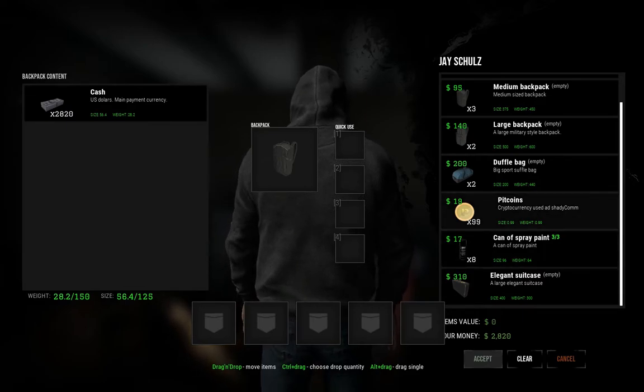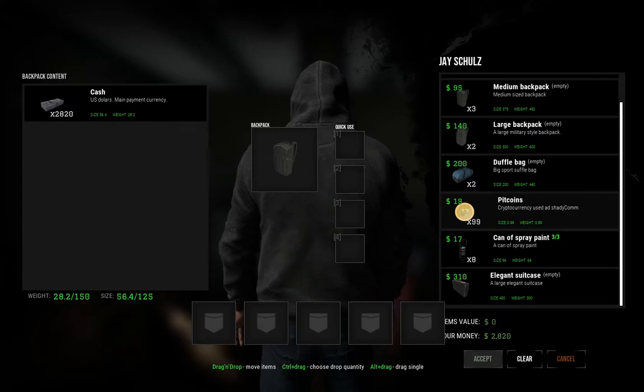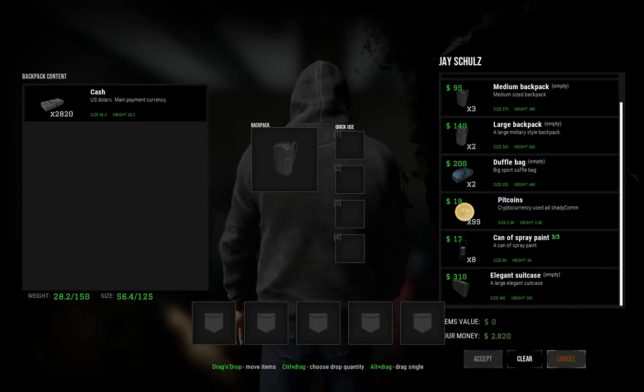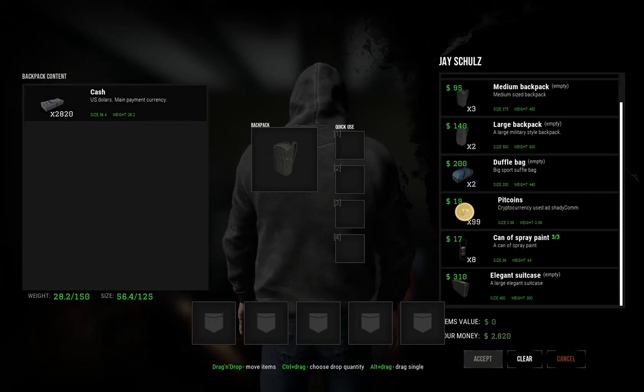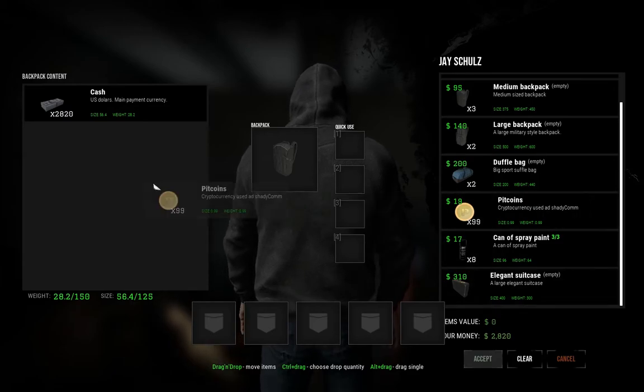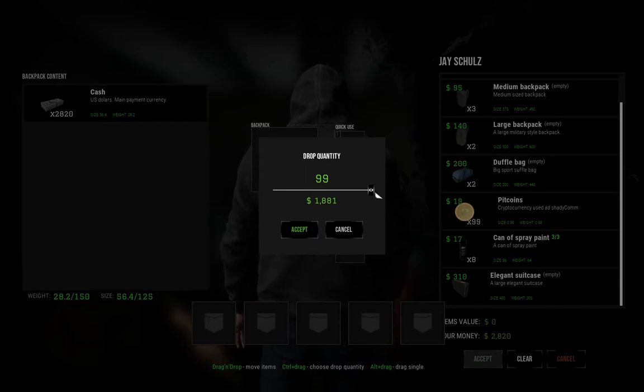Yeah, instead of bitcoin it's 'pitcoins.' So you can convert your currency if you want to avoid the burden of having suitcases full of money. We've got 2,820 anas — let's go ahead and buy that much worth of bitcoin.